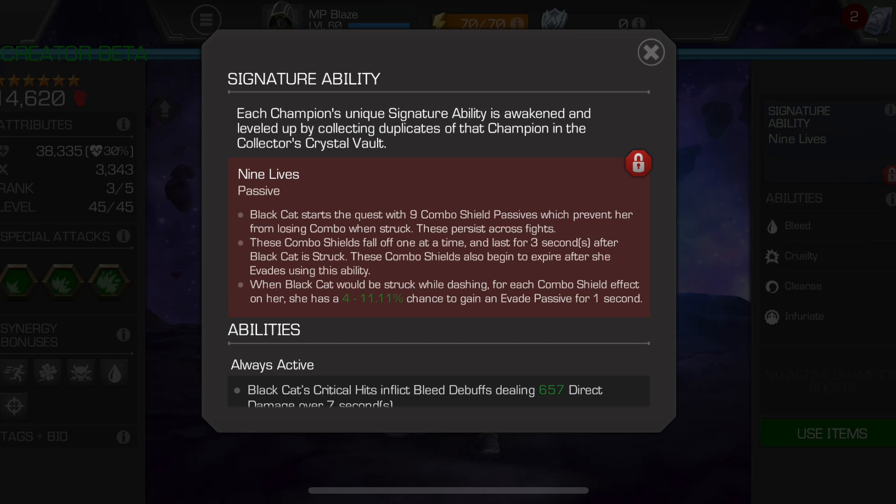It's not that every Black Cat scenario needs to be this perfect, but these are the fights where she really shines. Her sig ability is essentially a safety net for aggressive play: a combo shield so you don't lose your combo meter if you get hit, and if the sig is high enough she'll actually evade — though the evade still consumes one of the nine combo shield passives available throughout a quest.